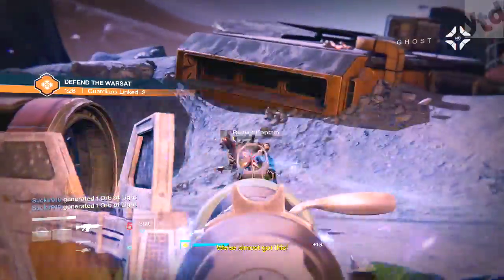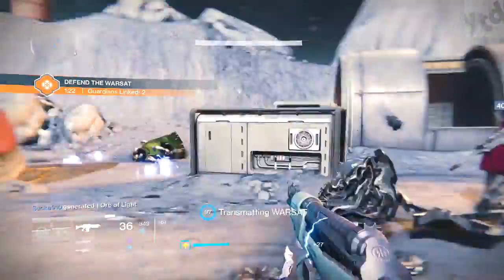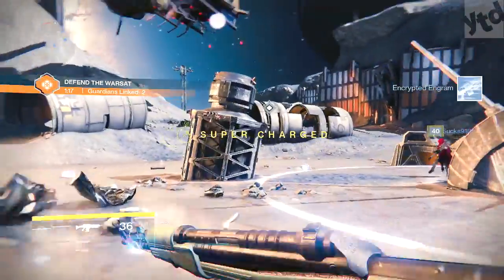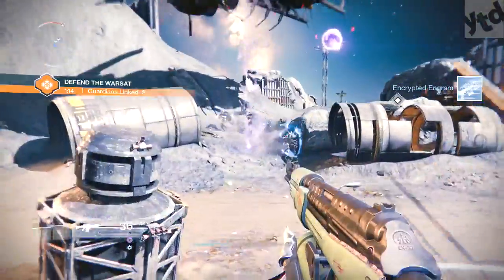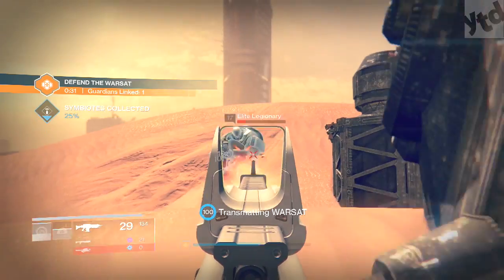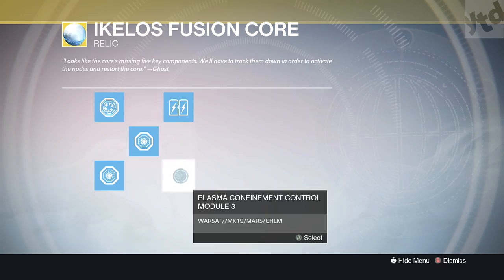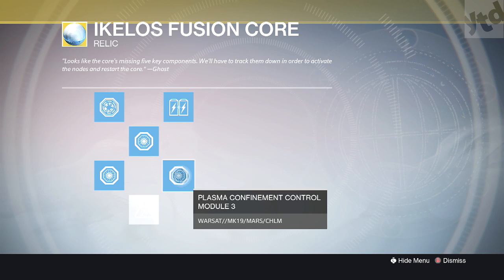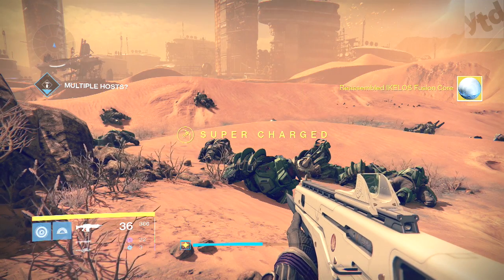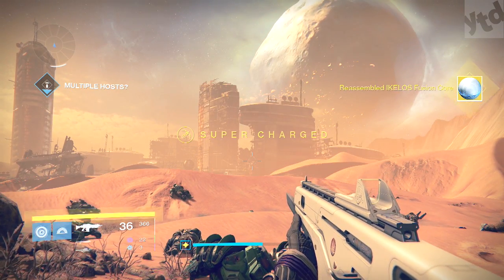It's going to be really frustrating sometimes — a target will come up instead. Once you defeat each Warsat you get a Plasma Confinement Control Module. On Earth you get module number one, on the Moon you get module number two, and finally on Mars you get module number three. Get all the modules and place them where they're supposed to be to unlock the final task.